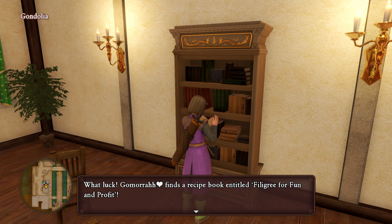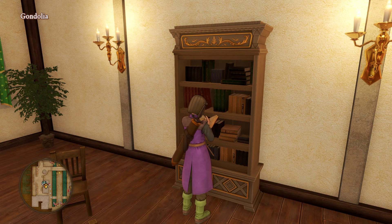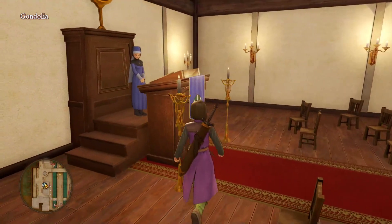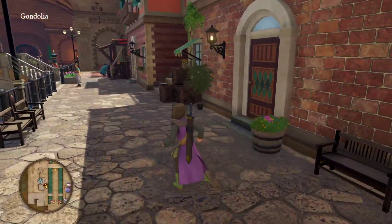What luck — Gamora finds a recipe book entitled 'Feel it Grey for Fun and Profit.' He takes a look inside. Gamora learns how to make gold platters, gold chains, and gold bracers. Cool. Isn't that the stuff that they were selling at the shop?